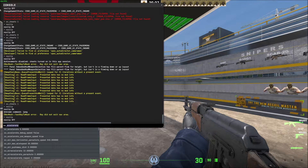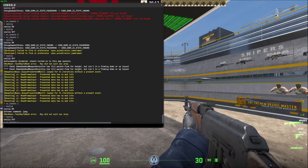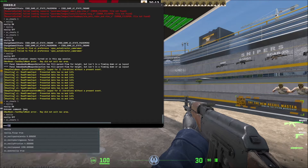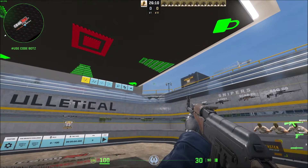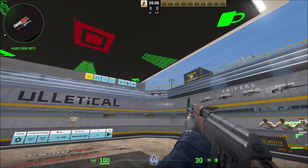Once the console is open, you want to enable cheats: type sv_cheats 1. One is for on, zero is for off. So with cheats on, you can now just type noclip and hit enter.